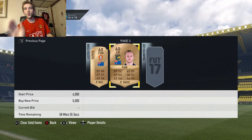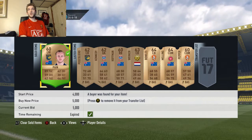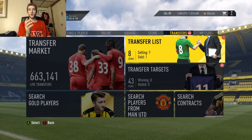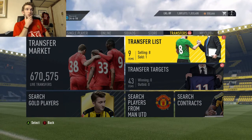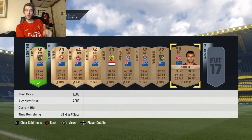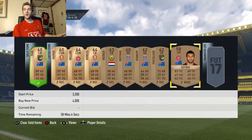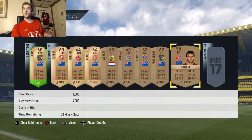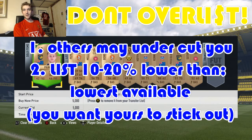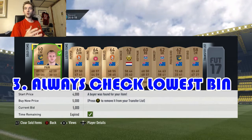Guys, it's an incredible way to make coins. And there he goes — another 5,000 coins just like that. You guys can repeat this over and over again. But here's the other thing: you don't want to flood the market. When you're doing this with an item and you've got a lock on it, don't flood the market. I don't want to put up 10 of them at 5,000 or 4,000 — put up one at a time, because every 10 minutes or so somebody else is doing this challenge and looking for the same player.